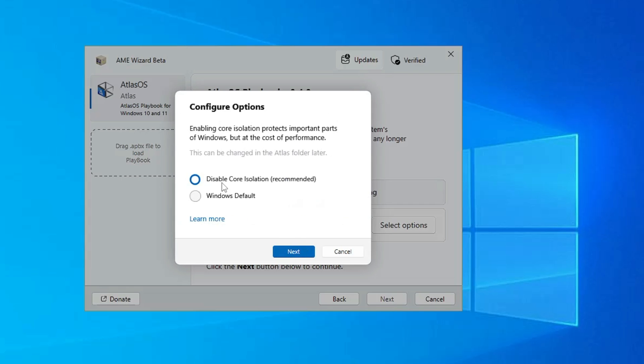For 'Disable Core Isolation', I will disable it. You can also disable printing, Bluetooth, and power saving if you don't use those services. Click Next. For hibernation, automatic updates, and removing the Snipping Tool application — if you want to make Windows lighter and don't need these, you can disable them all. Click Next.